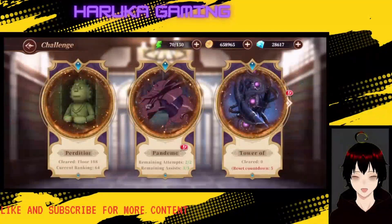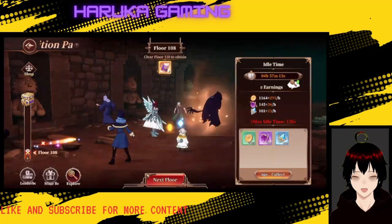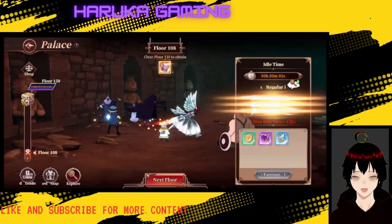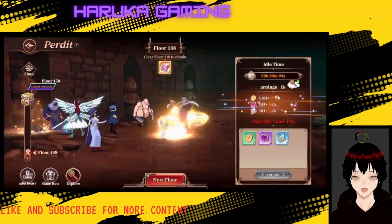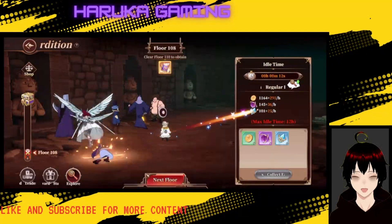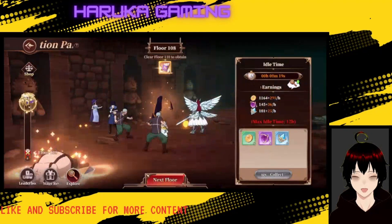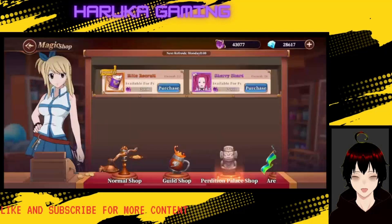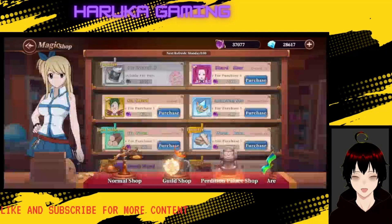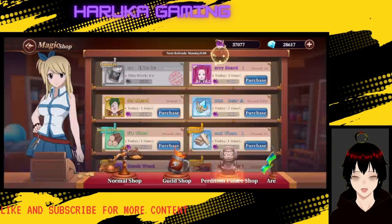We also have challenge events — the Perdition Palace, something like that. You get rewards based on how long you go within a certain time frame, stackable up to 12 hours. The higher you get, the more rewards you earn. These rewards are very good because they give out blue gear-enhancing stones and coins. As you clear through stages you get rewards, and purple orbs can be exchanged for character points in the store.